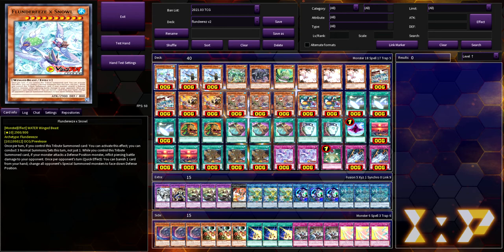We're playing only one copy of Flundereeze. This is the one that lets you normal summon or set three times instead of just once. It has a quick effect where you can banish a card from your hand to change all opponent's special summoned monsters to face-down defense. The issue is that the normal summon ability isn't a quick effect, so it doesn't extend your plays during the opponent's turn.